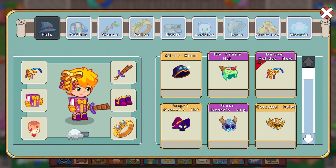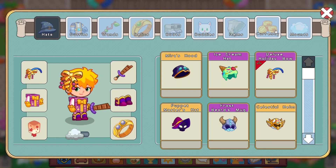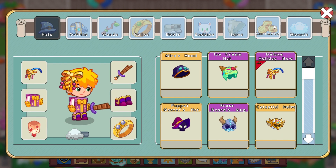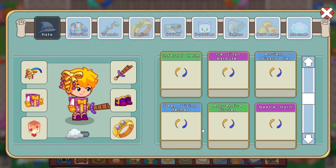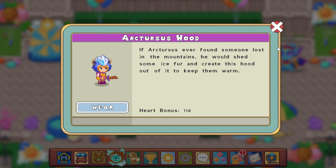Now the items here in our backpack are listed by what is best, by the highest armor rating. So my nearest hood is heart bonus 352. The second item that I have is heart bonus 329, which is the ice cream hat. This actually looks pretty good. Deluxe holiday bow is 323 and it goes down from there. You can see dressing up as a box, as a present, is stronger than the puppet master's hat. Your Arcturus hood is heart bonus 116.